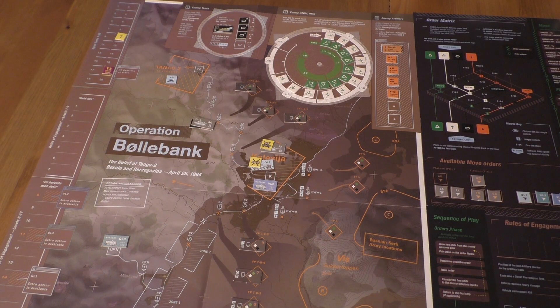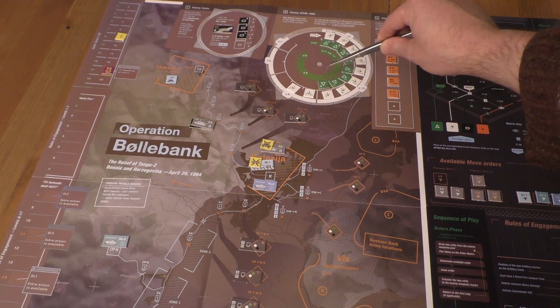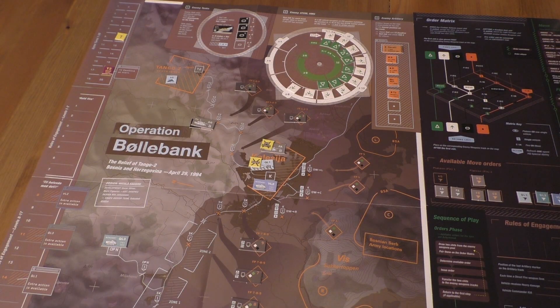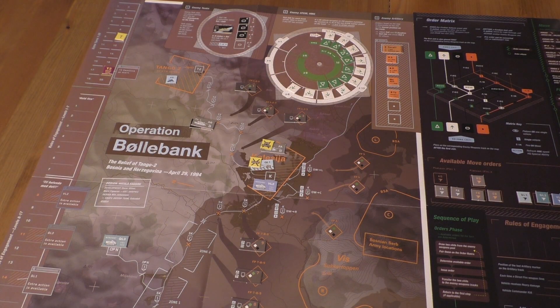We have the following fire orders: artillery, ATGM, and HMG. I will use the Direct Their Fire ability to make it an auto hit. We can hit left, center, and right. Or we remove the artillery marker - the artillery would be shooting at Tango 2 at the moment. I'll remove the heavy machine gun marker - one for each area.